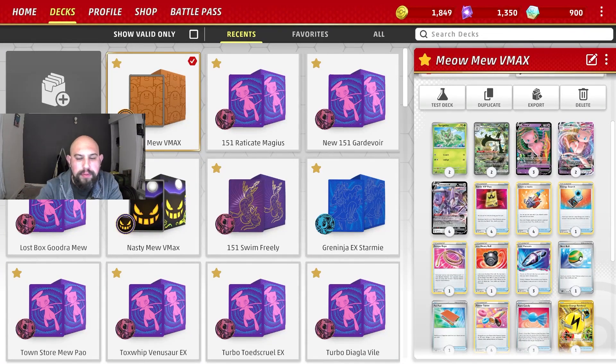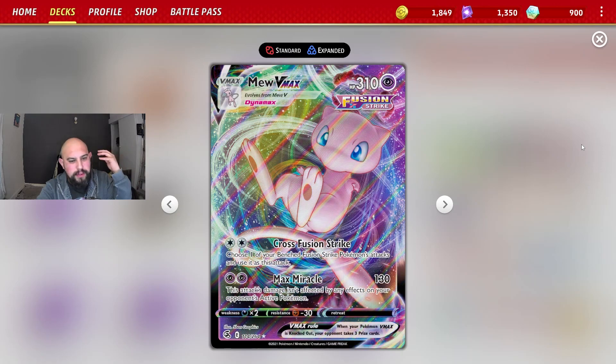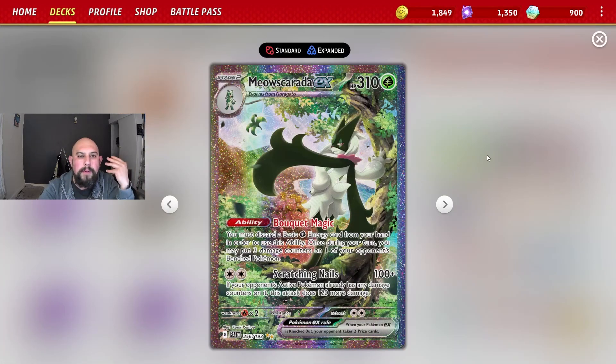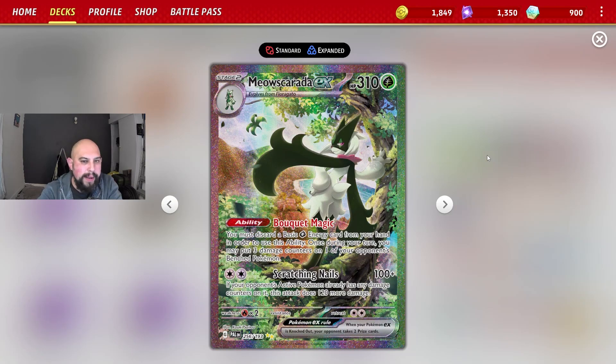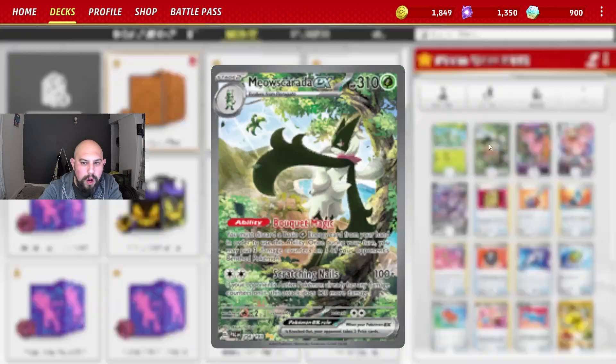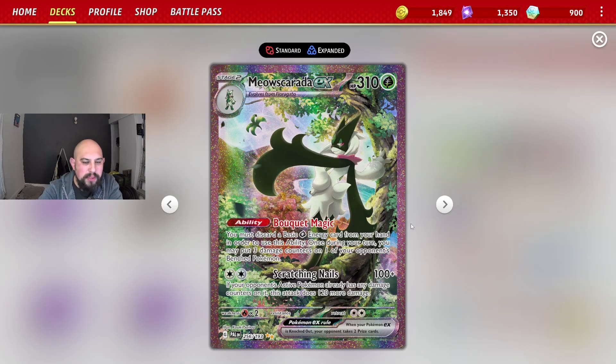Hi everyone, it's Pokemon Roshi. Here's another Pokemon TCG live deck profile. This is my Mew VMAX. You're using Mew VMAX — one of the best decks ever made, won Worlds, it's fun, it's so OP. Everyone knows about Mew, so I'm not going to go into it more. We are using Meowscarada. You'd think it's a weird match-up, but it works really well in this deck. It does weakness to Charizard, and being able to one-shot Charizard with a Mew deck is really good.